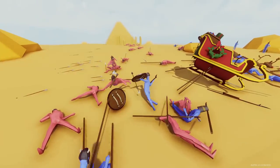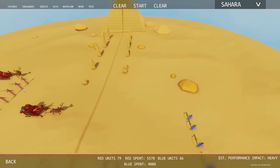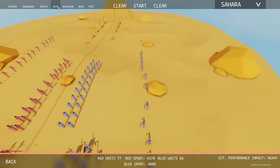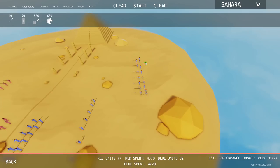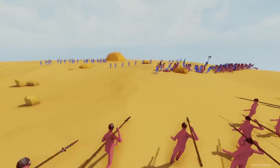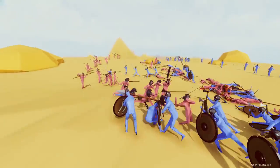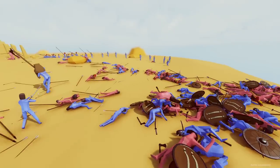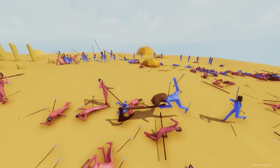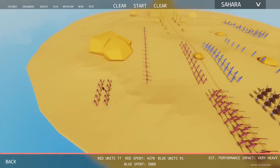Oh my gosh — that guy got pin cushioned. It definitely looks like the Persians are going to win here. We're going to take off these chariots and add a delayed reinforcement of spearmen for the Persians to see how that affects things. I think these archers could definitely mop up. Where's Alexander the Great? Did you already get knocked out? Oh, here he is with his personal bodyguard. We might have to change where they are.